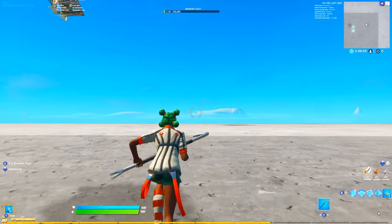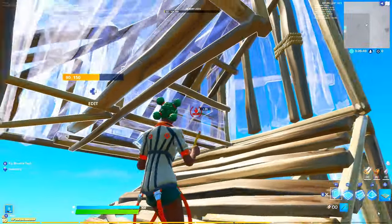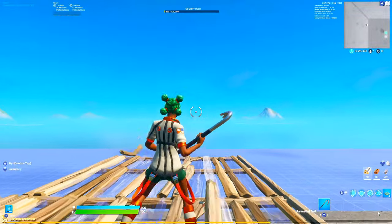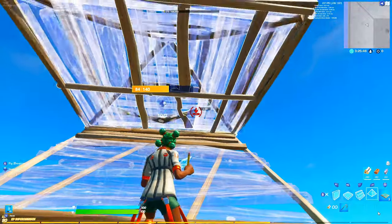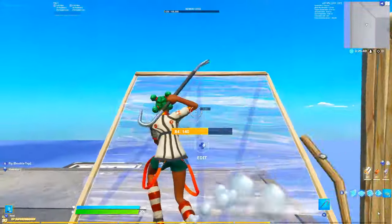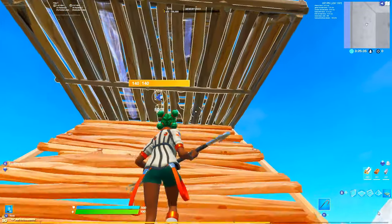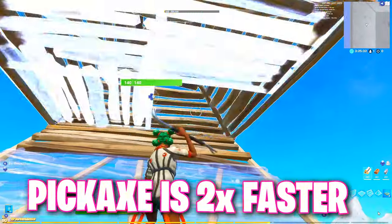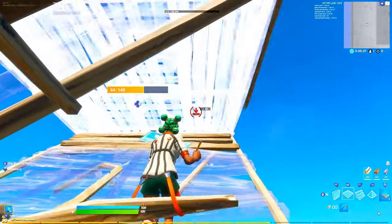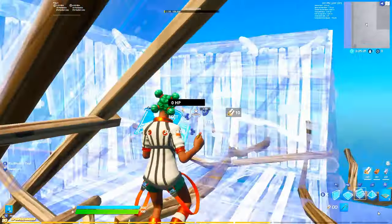This next tip is absolutely massive. If you're struggling and keep accidentally placing a wall or editing the wrong tile, it's because you are editing with your map out, so it still has the chance to build something after you edit. What you want to do is place everything down — your pyramid and floors — then switch back to your pickaxe. With your pickaxe out, you can't build anything and can only edit, meaning your edits should be extra speedy. You will have to switch back to your pickaxe each time, but you get used to it.